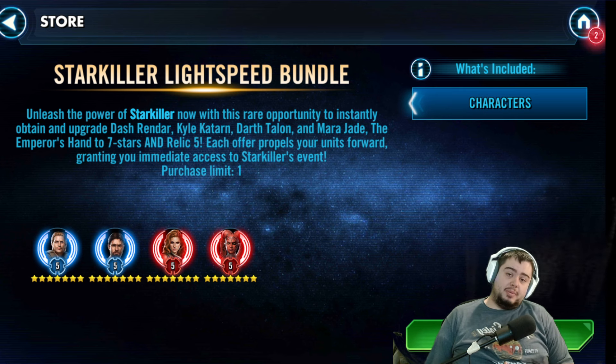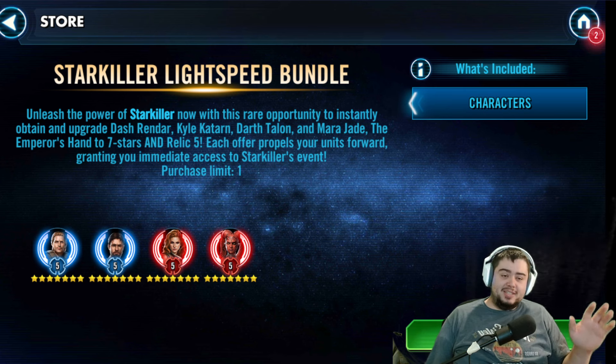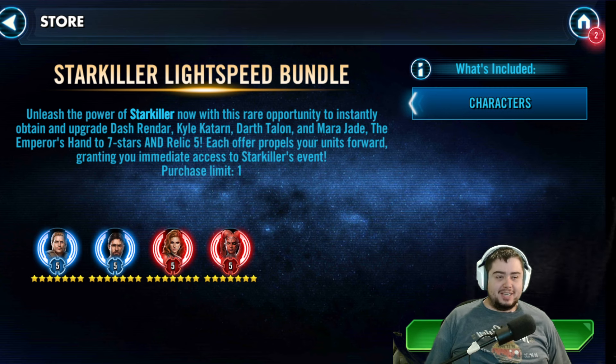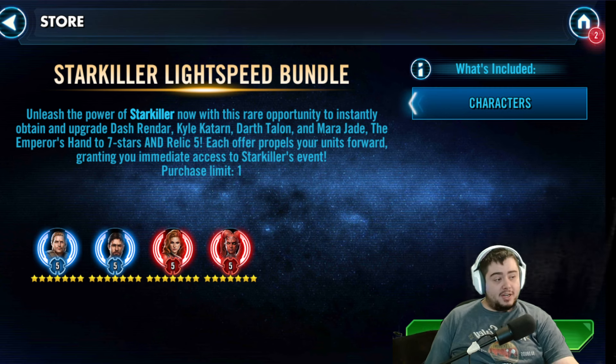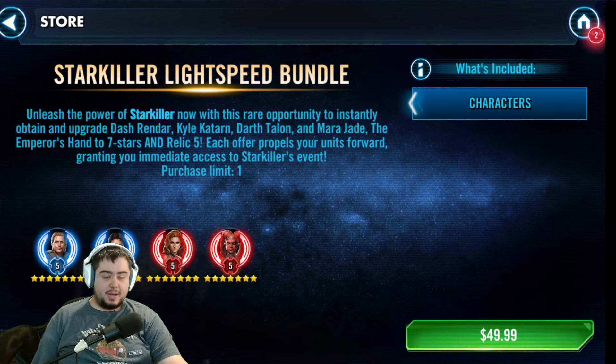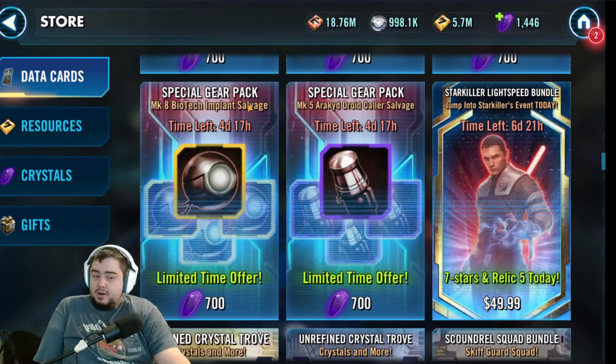I love the Starkiller team. Also, there's a Datacron coming out right now for Starkiller that is going to be absolutely busted. They're definitely doing a hint, hint, nudge, nudge type of thing. But still $50, so we'll see if you're willing to spend the money. It's up to you.